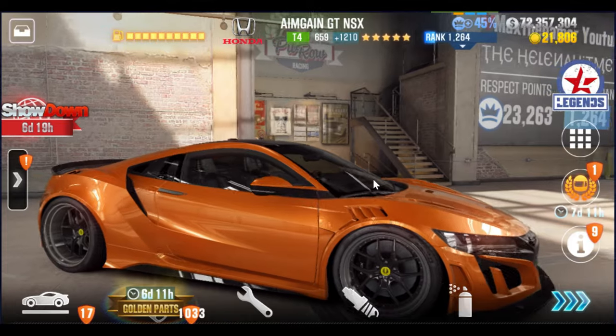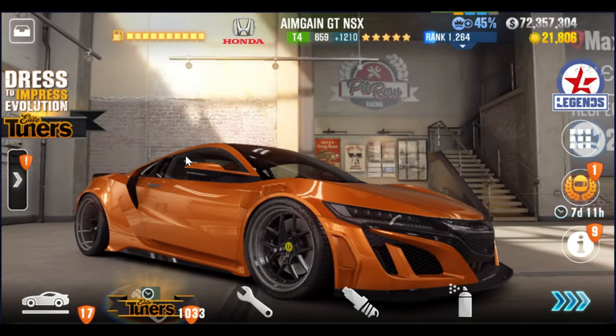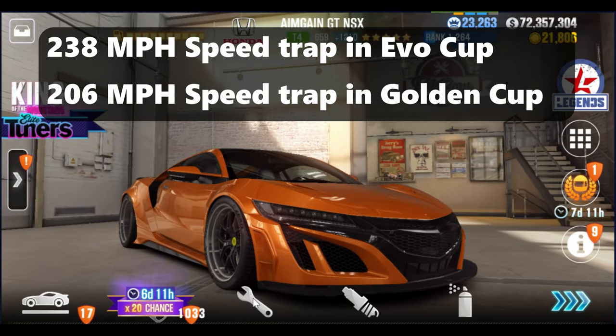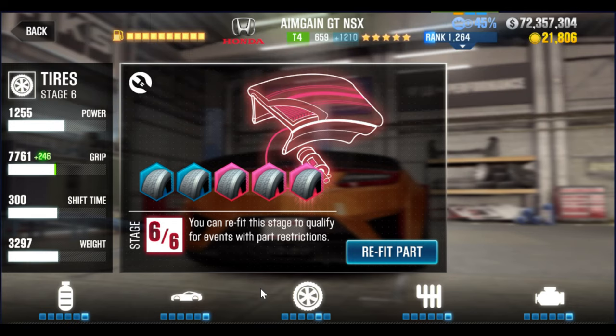One of the toughest challenges in this is the speed trap. There's a 238 mile per hour speed trap at the end of the Evolution Cup. You're going to need a pretty fully upgraded car to run the Evolution Cup either way, but I want to give you the minimum upgrades needed to at least get through the Evolution Cup's 238 mile per hour.